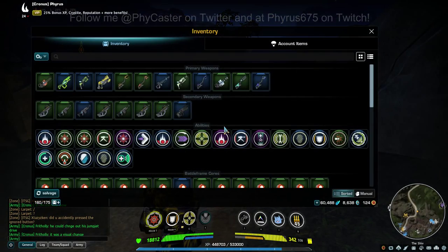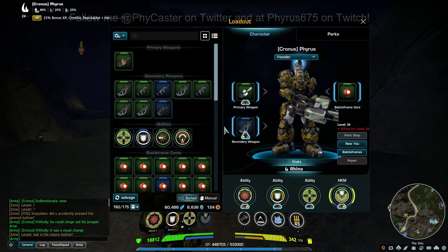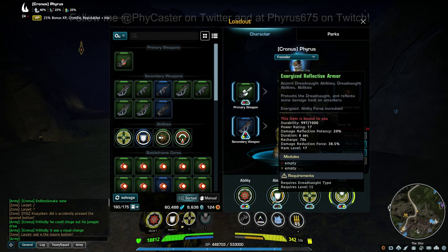Each of these classes gets two special abilities that you can find at Vendors, and they are basic modifications from the normal abilities that you have available to your Tier 1 classes.